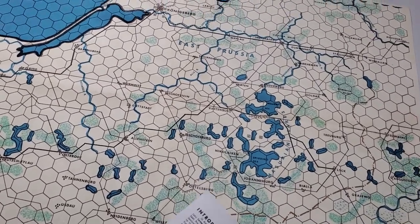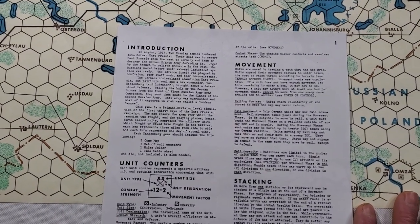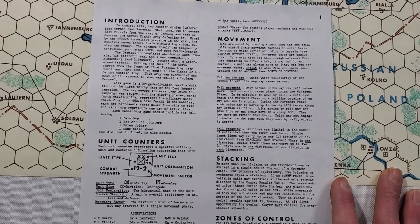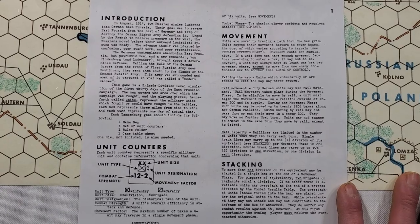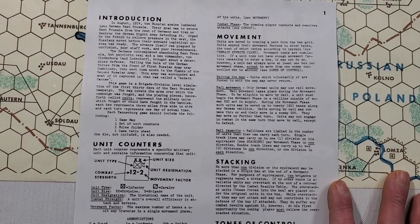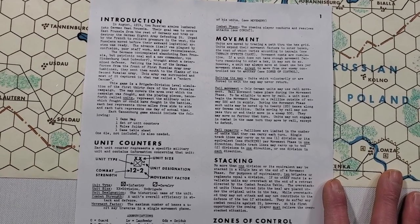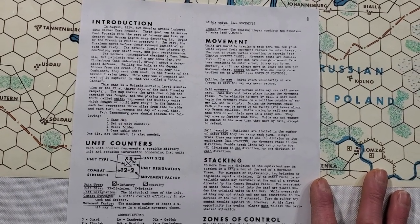I want to read one of the paragraphs from the introduction for this game before discussing the map and the counters, just to remind myself a little bit. So it says: this game is a brigade-division level simulation of the first 30 days of the East Prussian campaign. The map covers the area over which the campaign was fought, and the pieces — called units — represent the military units which fought or could have fought in the battles. Each hex represents three miles from side to side, and each turn represents one day of actual time.